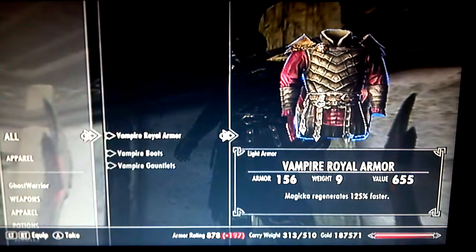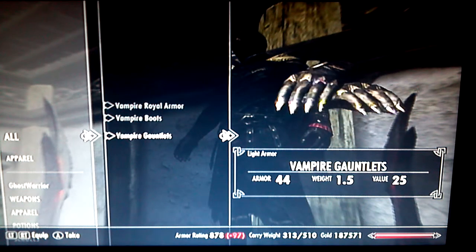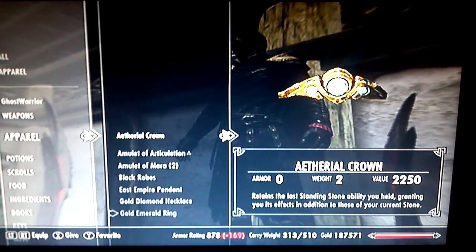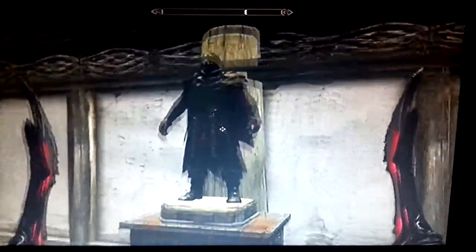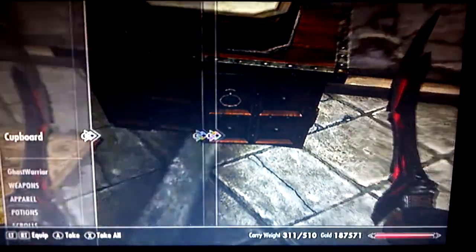Over here I will put the Aetherial Crown on it because it's royal, but there's vampire royal armor, vampire boots, and vampire gauntlets, which will look pretty cool to me. I'm going to put the Aetherial Crown on it — if you don't know what the Aetherial Crown is, look up the quest Lost to the Ages.